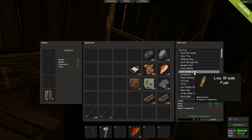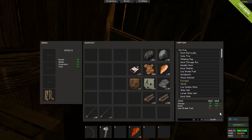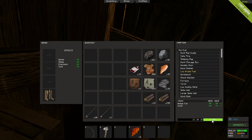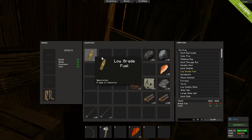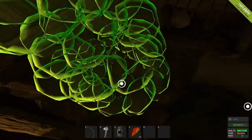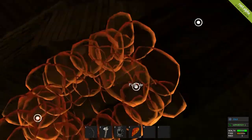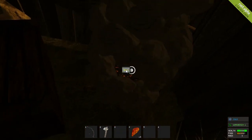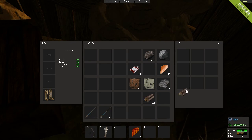First thing we want is the furnace. We don't have enough low grade fuel — we need 10 low grade fuel, which requires 2 fat and 1 cloth. I think we have just enough for 10 low grade fuel, so then we'll get the furnace. Craft one, put it down, place it. It's getting a bit cramped in here, but that'll happen.